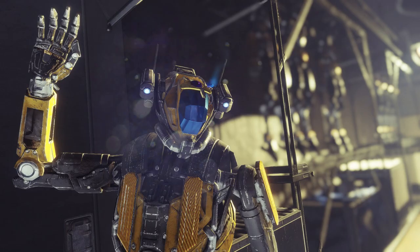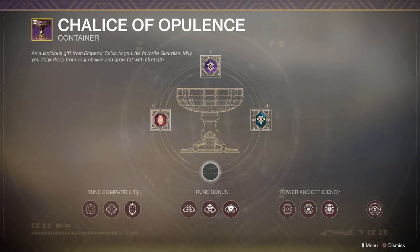In Season 7, the introductory questline for the new content will reward players with something called a Chalice of Opulence. The Chalice will go right into your pursuits and can be shared across all of your characters - no more having to repeat the same quest over and over. What this Chalice allows you to do is turn in runes in exchange for weapons and armor that you want out of the selection of items available.